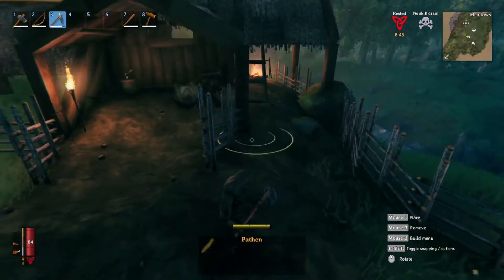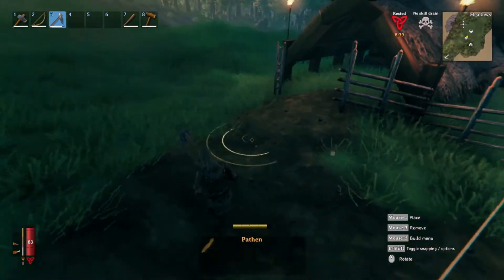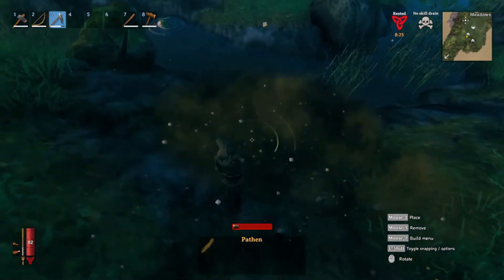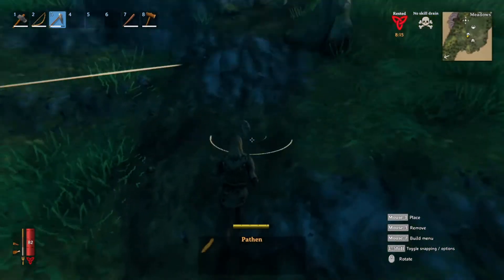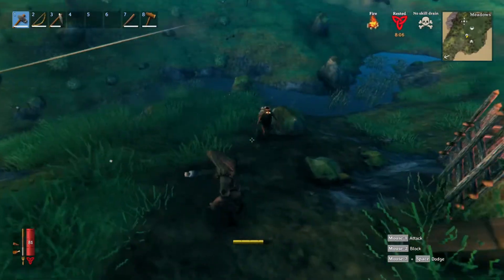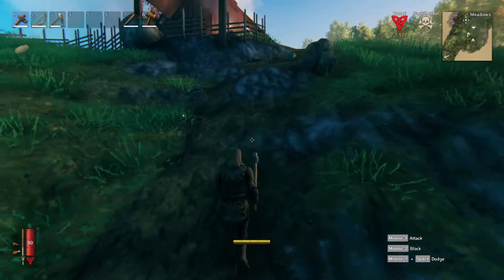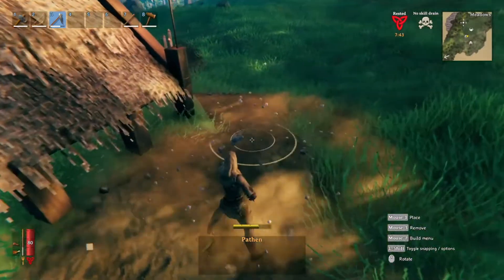Let's get rid of some of this. We're just making a little dirt path down to the river, clearing out all the shrubbery. Grab that flint - we're going to need it. So basically if you want to make a path, you don't have to worry about destroying your terrain to do so.